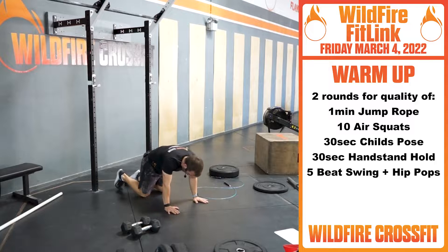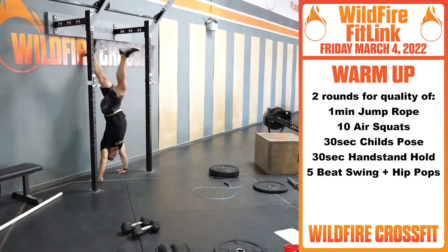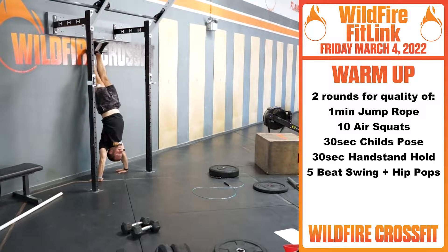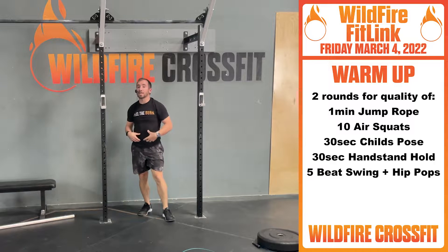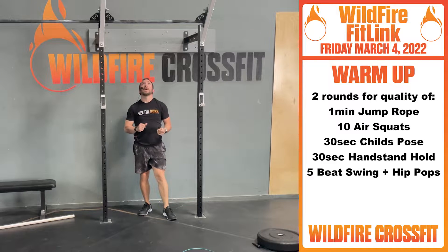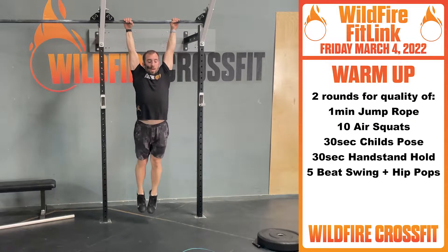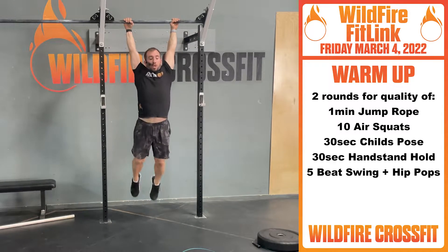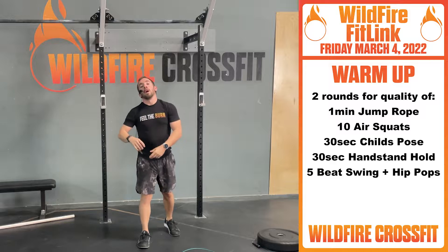Once you finish that, we're going into a 30-second handstand hold — just getting these shoulders nice and active. Hands up, find your spot on the wall, push your head through, fully stacked. Hold here for the 30 if you can. Focus on your breathing, active position. If you have to come down, come down, but get back up there. Shift back and forth just to get nice and fired up. Once you finish that, we're going up to get five beat swings, focusing on hip pops. You'll have bar muscle-ups today, so we're building that nice arch position, creating this hollow, building power in those hips to pop right up. Rinse, repeat. Get another round.